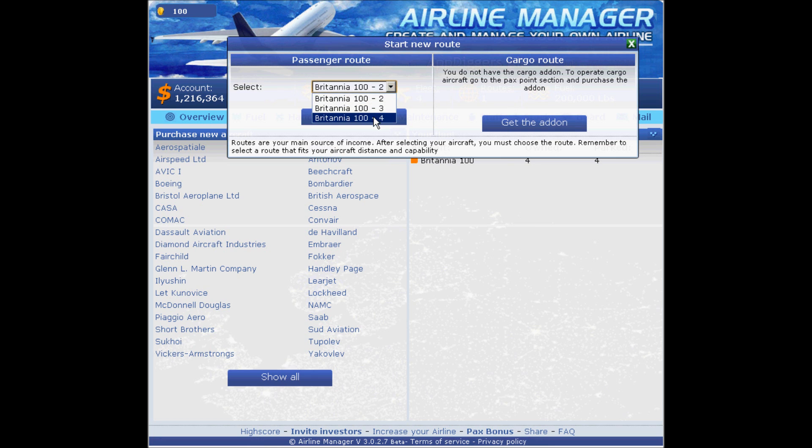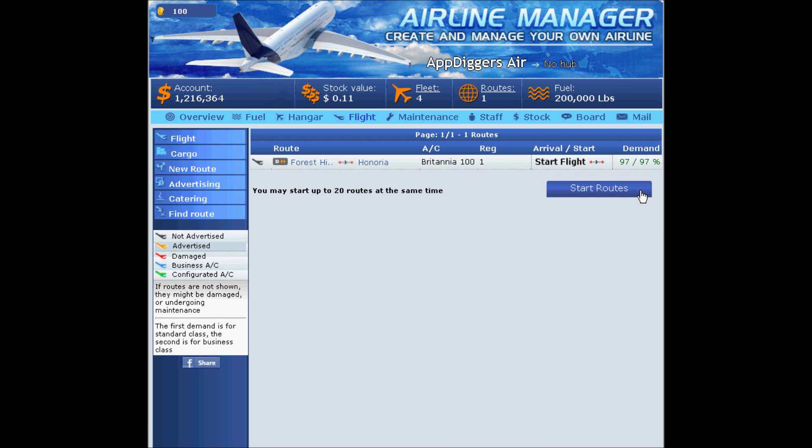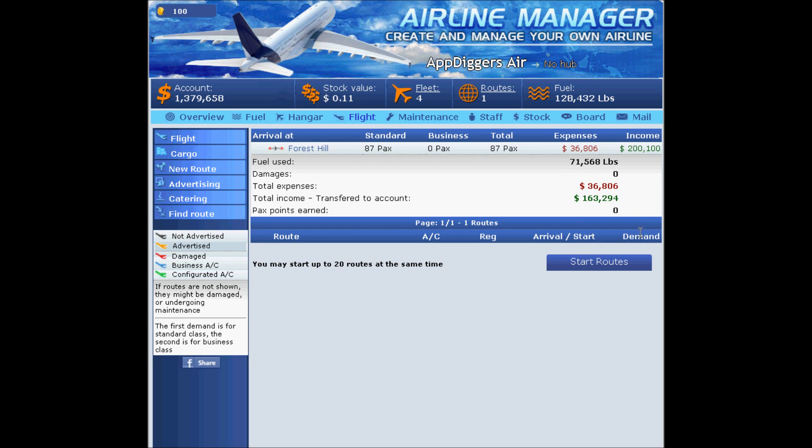Now it lets us assign everything else, but first — this is very important — once you create the route you have to actually start it. You have to let the flight know it's time to take off. Total income is already being transferred to your account, so you're already making money up front.